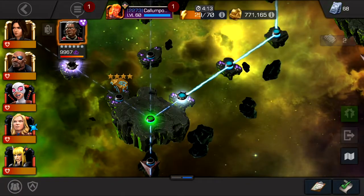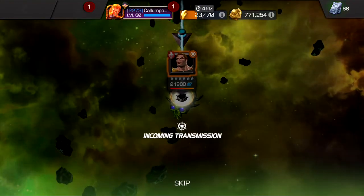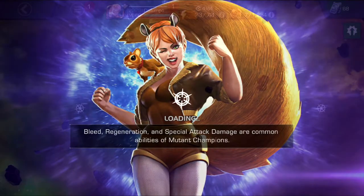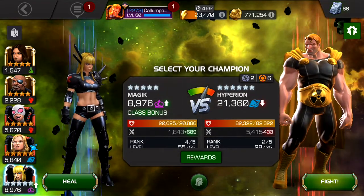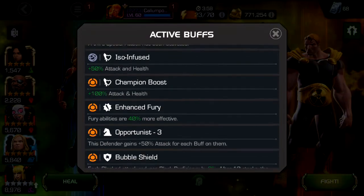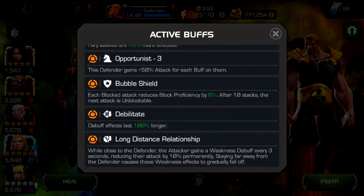I think we're on the boss now. I'm at 23 energy already - I might need to use energy refills. The boss has Enhanced Fury, Opportunist, Bubble Shield, Divinity nodes. I think Long Distance Relationship is going to be the worst one. It'd be interesting because of Nick Fury's second life - he's immune to pretty much all non-damaging debuffs.